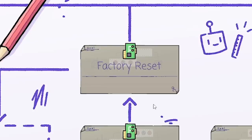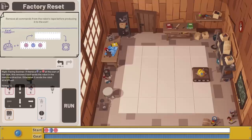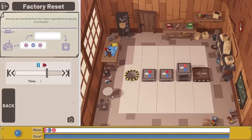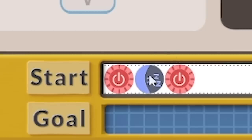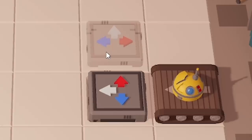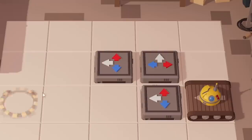Let's go on to Factory Reset. On this, I've got to remove all the commands from the tape. I don't know what that means. If I shove that there - I don't know what I've just done, let's see what happens. A robot got dumped on the floor. I understand - if you look at this down here, whatever's in the first thing, it'll come out that side. So if I shove another one of these down with the blue, that'll go left and then that'll go right, then I can put the exit there.